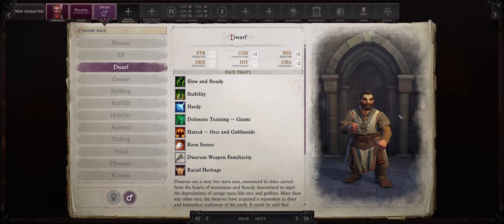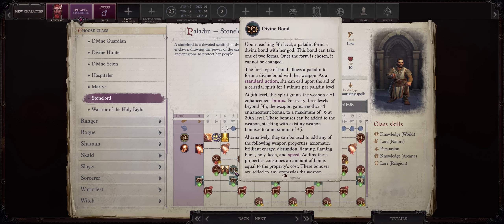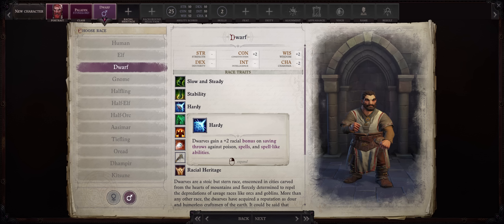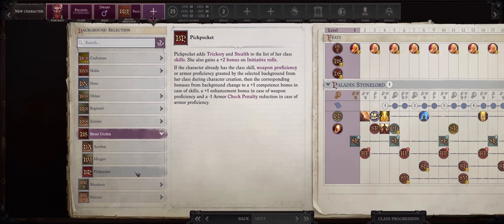For race, we have to be a Dwarf. Their racial powers aren't anything special — Slow and Steady reduces speed, but we can ride our horse instead since horses are super fast. Hardy is pretty useful for the bonus to saving throws against spells. For heritage just go with basic Dwarf, and for background the usual Street Urchin and Big Pocket — the other ones won't do much for you.